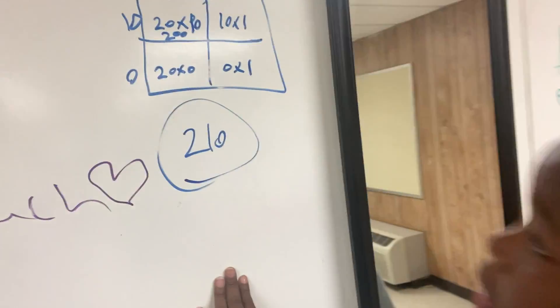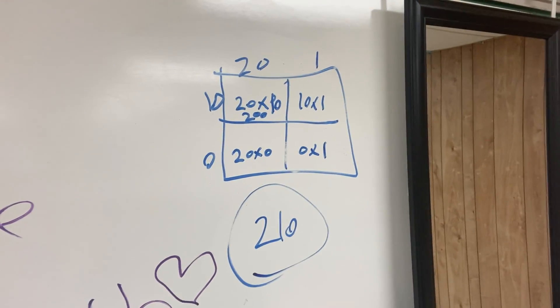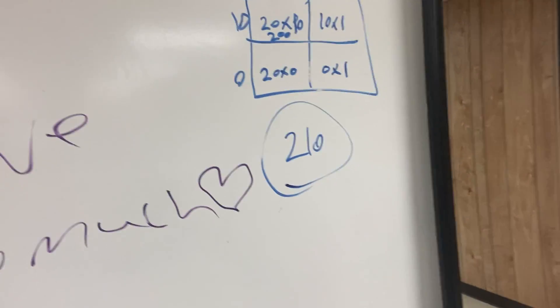How did you come to that conclusion, sir? He said: I did 20 times 10, and 10 times 1, and 20 times 0, and 0 times 1. And you came up with 210. Mm-hmm.